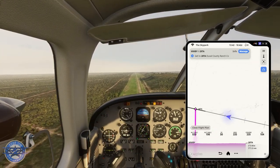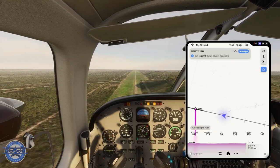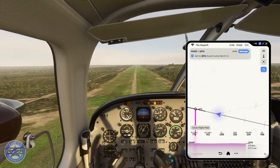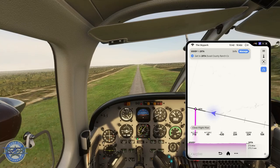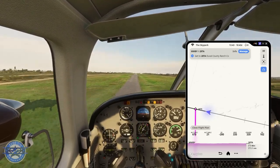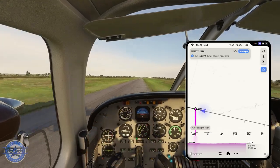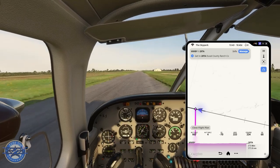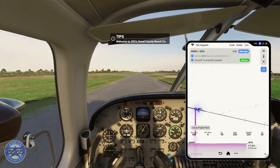Coming up on the runway — it appears to just be a road at first. The road leads into the runway — that's interesting. Here we are. Let's put her down. Doesn't appear to be anyone waiting for us, so that's a good sign. Power coming out. And touchdown.